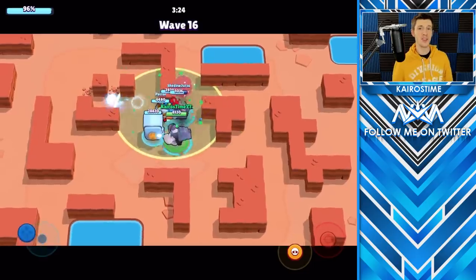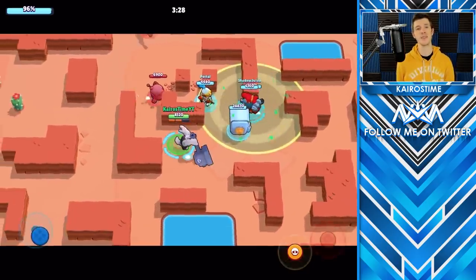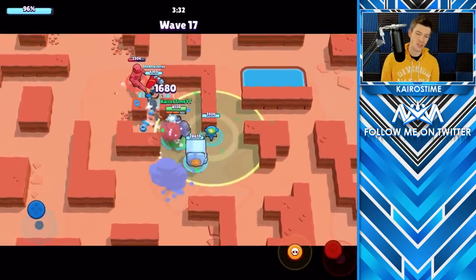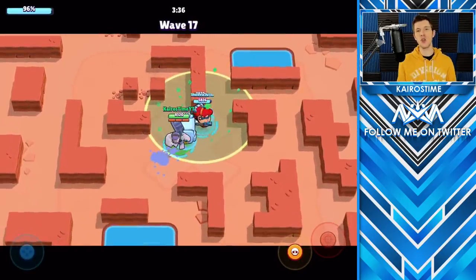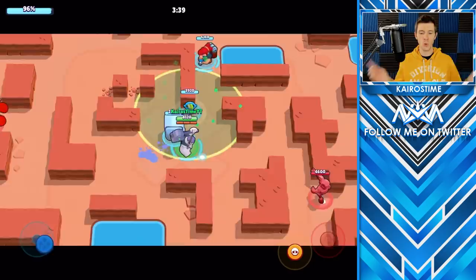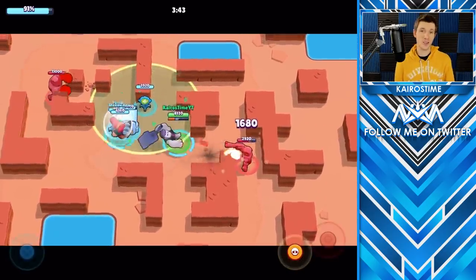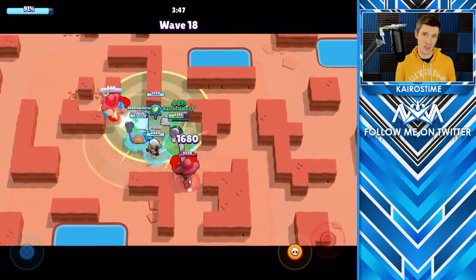Another tip with Pam is to make sure you're not just firing from a long distance, even against sniper bots, because she does very little damage from range. As far as her turret goes, I highly recommend placing it directly on the safe. This means that you and your teammates will be able to utilize it no matter which direction the enemy bots are coming from, and it can also be used as a distraction against bots that get close enough to the safe to deal damage to it.